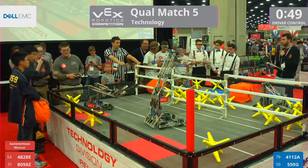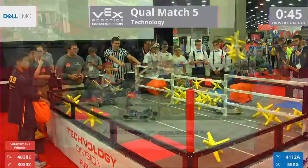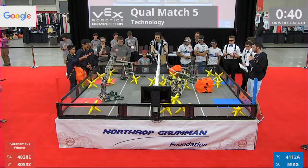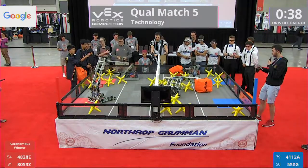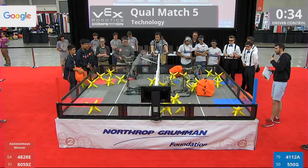About 50 seconds remaining, and here we go. Three stars thrown over to that red side of the field by the Blue Alliance — that was 41-12-A, the Blue Devils. They're going to look to rebound with another score.